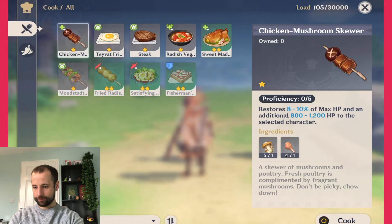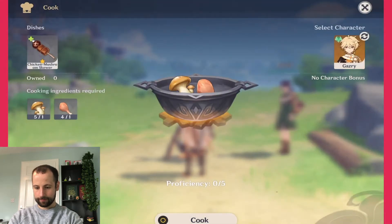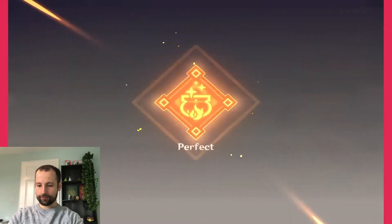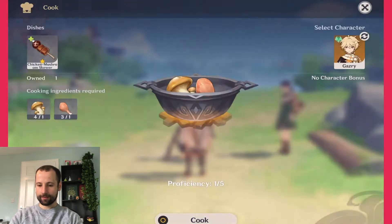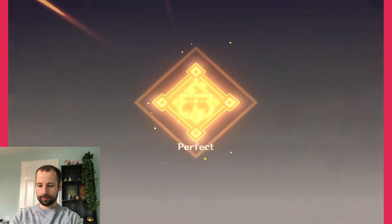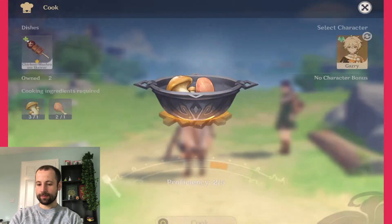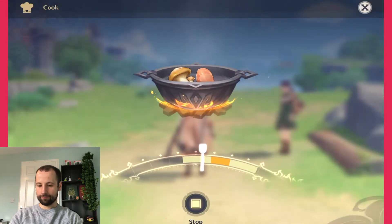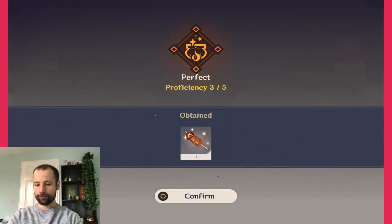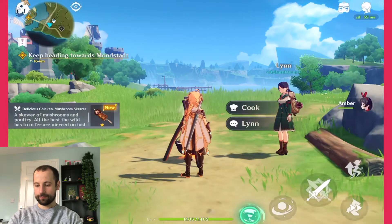She said chicken mushroom skewers, so let's just make one of these and cook. It's just a little mini-game — you've got to stop in the center. We may as well cook two or three. Once you've done five and get your proficiency up, you basically don't have to do this mini-game anymore and can just cook by selecting the ingredients — that's what the proficiency does. I'm not going to bother with five for now though; I don't have enough ingredients just yet.